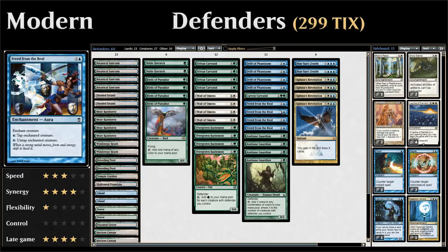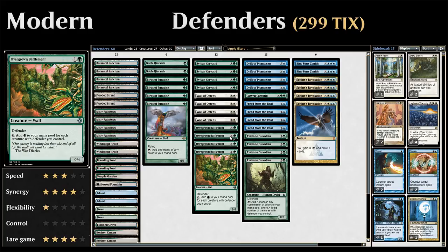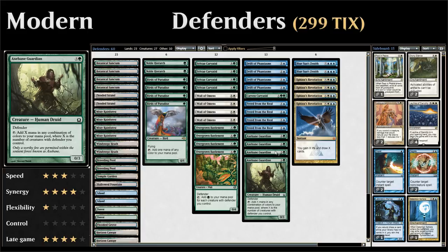Then four copies of Freed from the Real. In a pinch you could also use it as a removal spell by enchanting the opponent's creature and paying one blue mana each turn to keep it tapped down, but ideally you use it as a combo piece with Axebane Guardian. You could also enchant Overgrown Battlements, but the problem is that while you do generate a lot of green mana, you don't have the infinite blue mana to keep untapping it — though in some situations enchanting the Battlements to make more mana for Sphinx's Revelation or Blue Sun's Zenith might still be worthwhile.